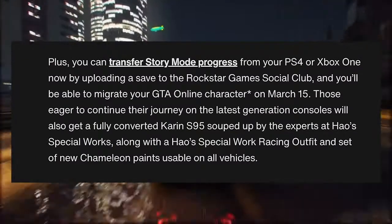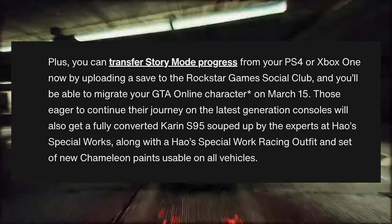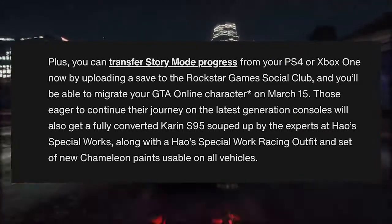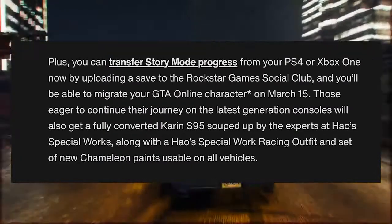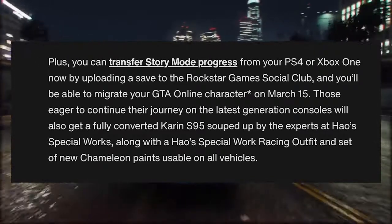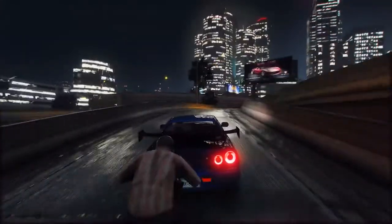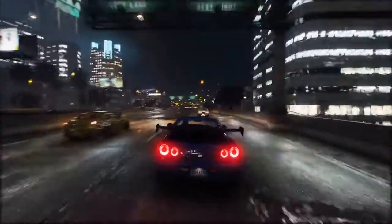On the newswire, you can transfer story mode progress from PlayStation 4 or Xbox One by uploading a save to the Rockstar Games Social Club, and you'll be able to migrate your GTA Online character on March 15th. Those eager to continue on the latest generation consoles will also get a fully converted Karen S95 built up by the experts at Hao's Special Works, along with a Hao's Special Works Racing Outfit and a set of new chameleon paints usable on all vehicles.